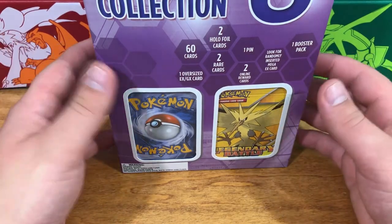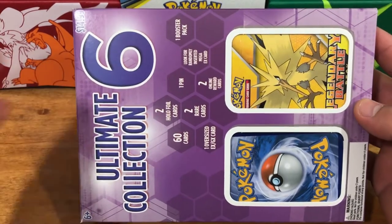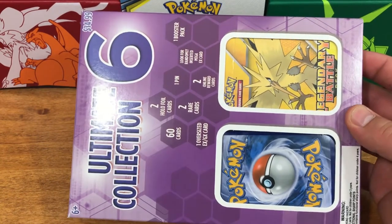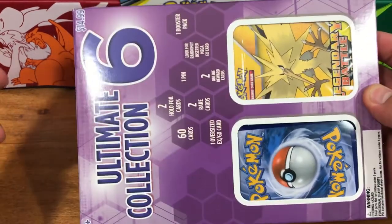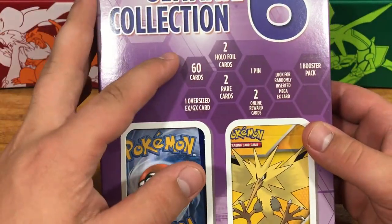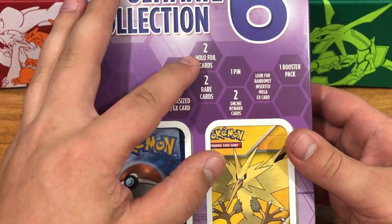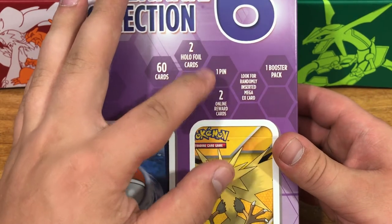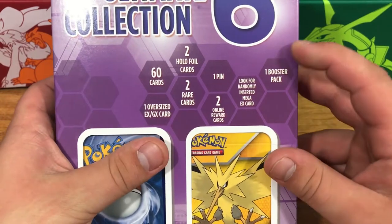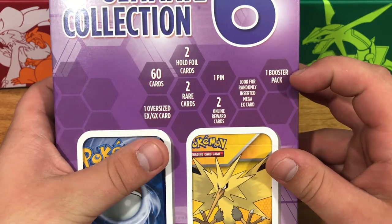What's up guys, BND Gaming here! Today we're going to be opening this ultimate collection box. I was walking through Target the other day and saw this box by where the cards usually are. I'd never seen it before. As you can see, it comes with 60 cards, one oversized EX or GX card, two holographic foil cards, two rare cards, one pin, two code cards that we'll obviously be giving away, one randomly inserted Mega EX card, and one booster pack.